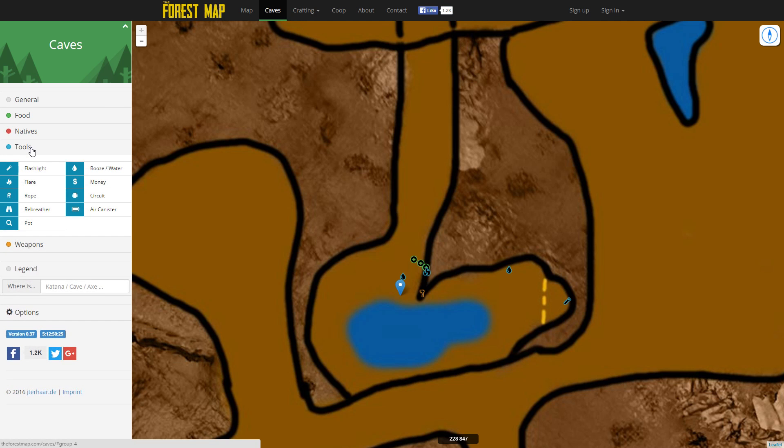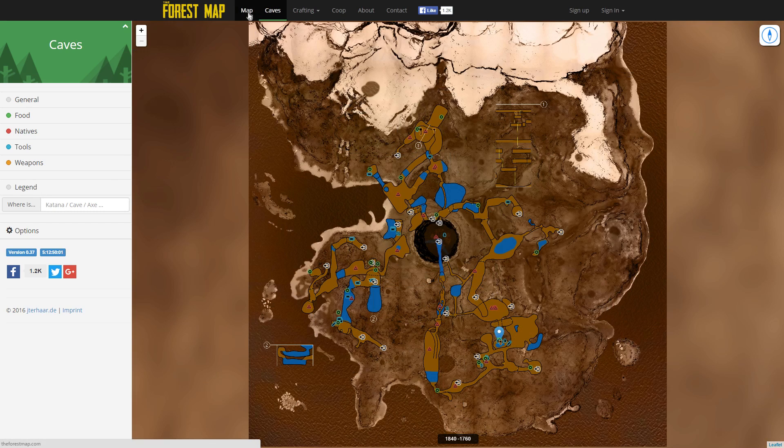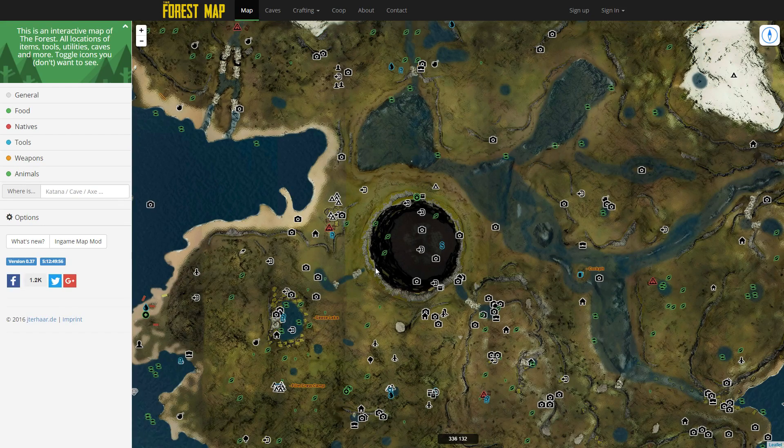I'm still learning what everything is. There's booze, water, a flashlight — there's a lot of good stuff in there, I actually need to go in there. There's some flares, medicine, and an axe. I'm going to be going back and forth between the game and this map to help myself out. Let's get back into the game.